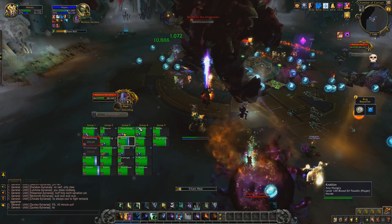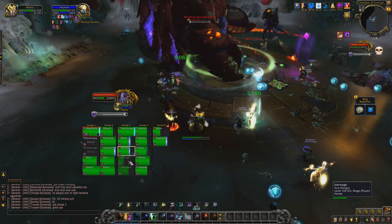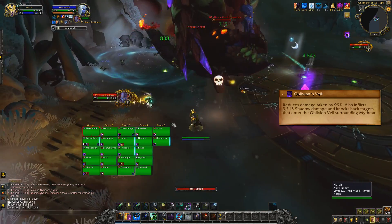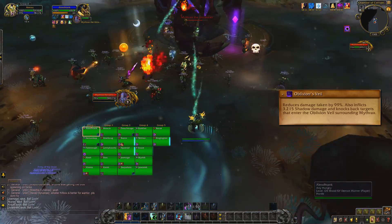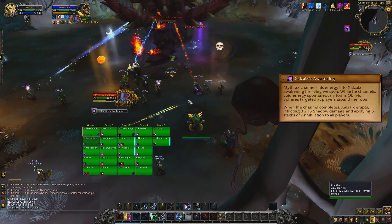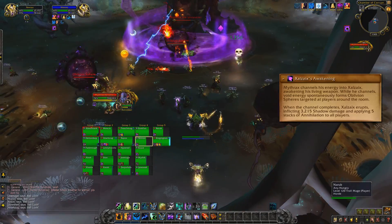It's something you need to find a balance for, because if too much of the raid has extremely high annihilation stacks, you're going to have issues in phase 2. Once you've got the boss to 75% health, he'll move into the middle of the room and begin to take 99% less damage. Anyone who moves too close will be knocked back. The moment the phase begins, the boss will cast Zolzaiac's Awakening, which spawns Oblivion Spheres and deals damage to the entire raid, also giving 5 stacks of annihilation.